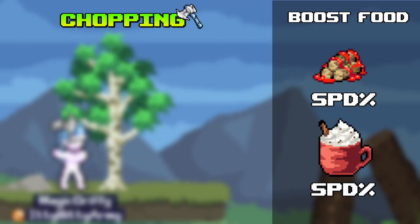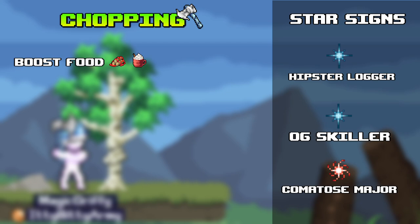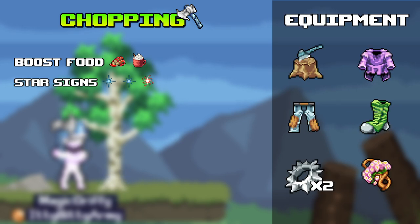For chopping: boost foods — saucy log fries and chog nog. Star signs — hipster logger, OG skiller, and if you have Hydron, comatose major. Equipment — stump prop, furled robes, bleach wood pants, logger heels, eventually fibrous footing, and rex rings or serrated rex rings times two, and purse first bouquet.